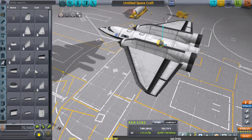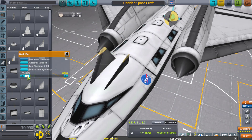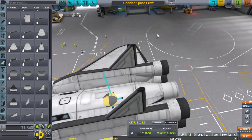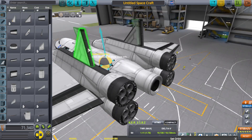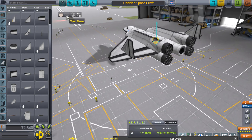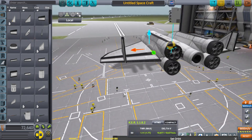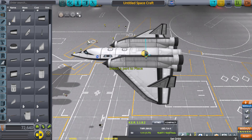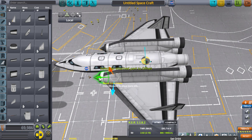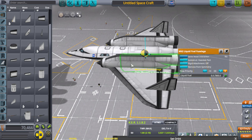I would never condemn Kerbals to that kind of trip in something this small — that's just so mean. If anything, this kind of craft would be on the side of a very large interplanetary spacecraft with a spinning ring, so it's got somewhat simulated gravity, plenty of food, plenty of room to move around.